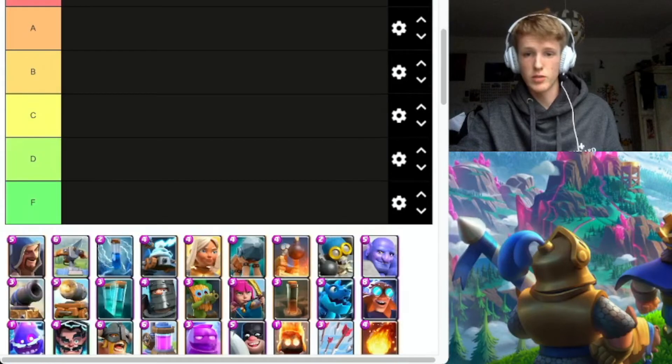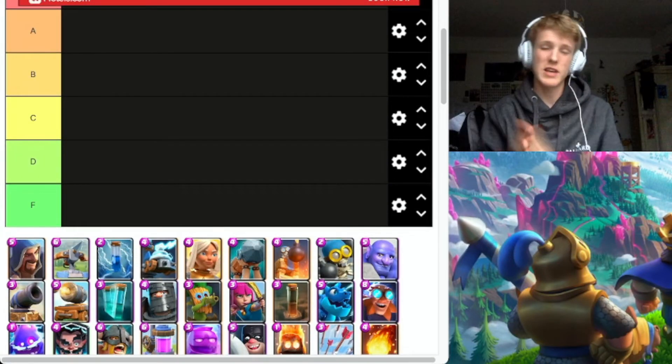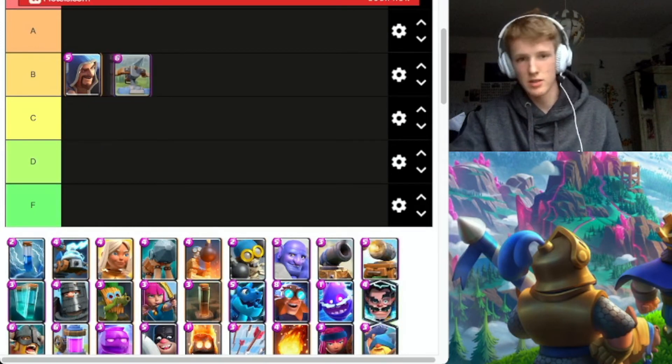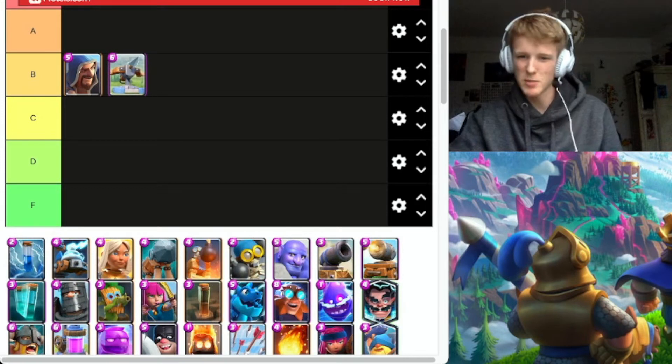We're going to pop Wizard right in Beta. He's pretty average, doesn't do anything special. I can get easily countered. Expo going to go Beta as well — solid, can get some damage, but takes a bit of skill.